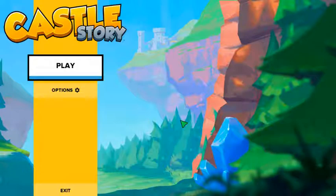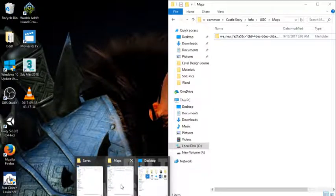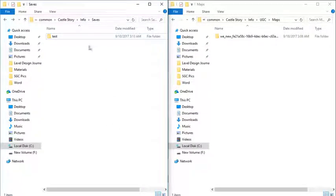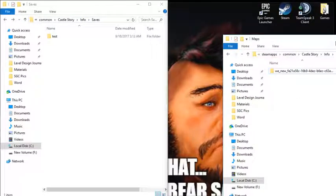Now, once you're back on your main menu, what you're going to want to do is have both of these open at the same time — this will just make sure that you don't have any major issues. Before you do anything else, make sure that you end up moving this folder over into a secondary folder — for instance, this test box that I have here.